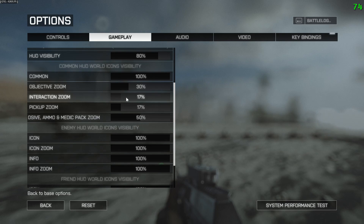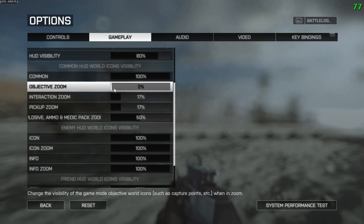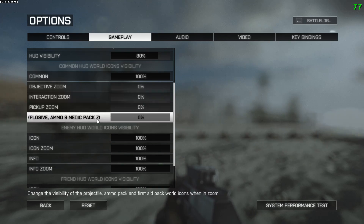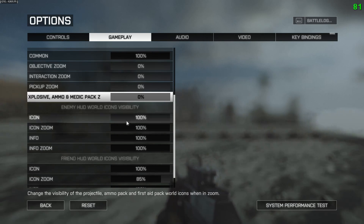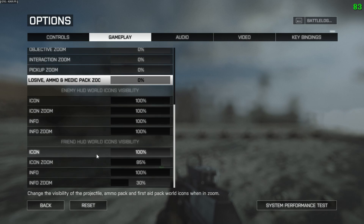Then you have some settings for when zoomed: objectives, interactive items, pick-up weapons, and things like med bags and ammo packs. After playing around with these settings quite a bit, I found that common at 100% and everything else turned off when aiming down sights seems to work very well.